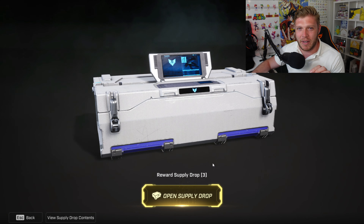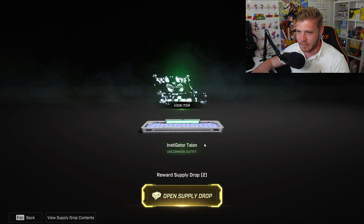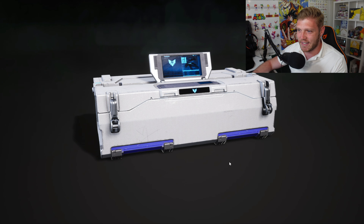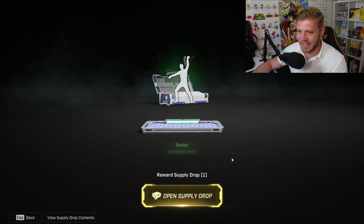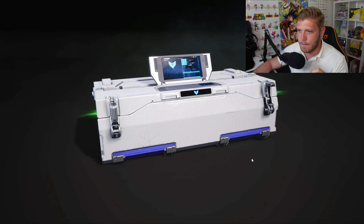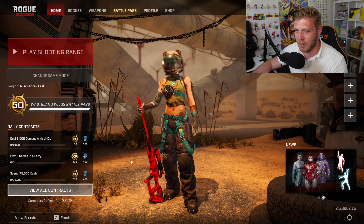As promised, let's open these supply drops. First one — we get a green item, and we've got the Instigator Talon Outfit. Two more to go. Another green item — we've got the Rodeo Uncommon Emote. And going into the last one — another green item, we've got the GG No Re Uncommon Emote.